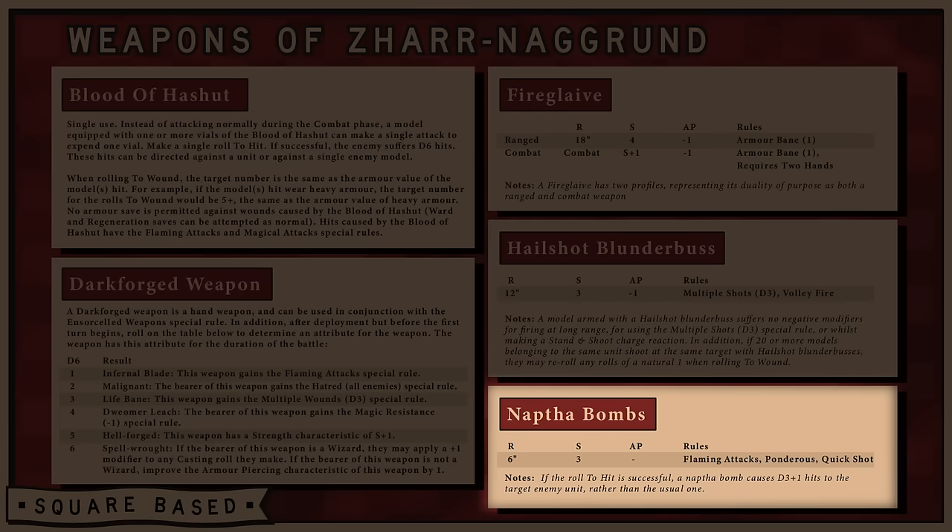Lastly, you can equip the character with a Naphtha Bomb — D3+1 hits with the Flaming Attack special rule — it's fine but not that big a deal. Overall, a pretty decent character: a wizard that's also an engineer, decent in combat, and mountable on some aggressive monsters. Access to great lores of magic with the Lore of Heshut having some absolutely brilliant signature spells. I can definitely see multiple Demonsmith Sorcerers being taken for their ability to positively affect War Machines and cast great spells — I can't wait to create some Lord loadouts for these guys.